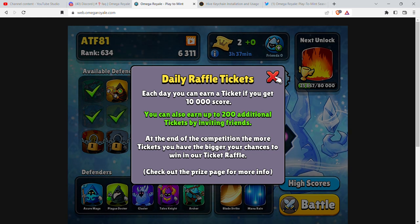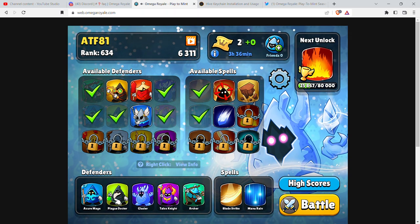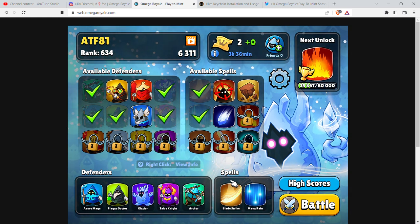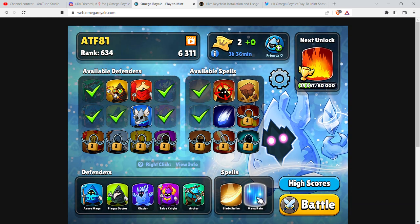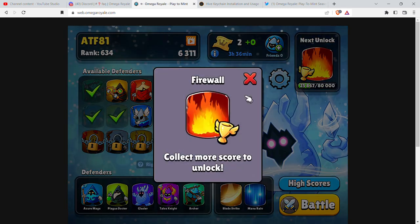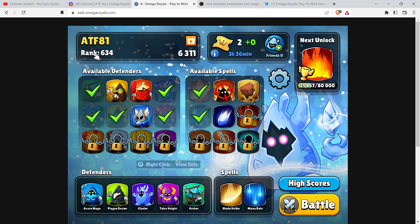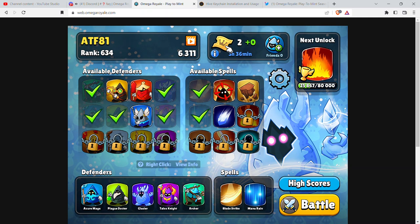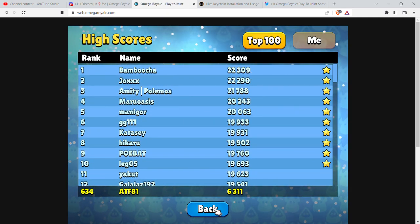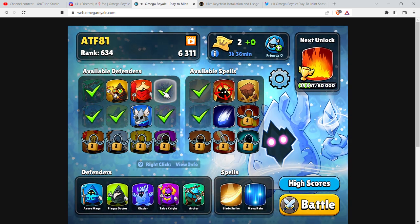I haven't been able to crack 10,000 yet — I just started playing yesterday. I've unlocked a few characters and been trying different defenders as well as spells. The mana rain gives you more characters but costs three to put out. My next reward requires a score of 80,000. Right now I'm scoring 634, but the leaderboard's number one is at 22,309 — he'll probably get an NFT. You can win an NFT just by playing this game.